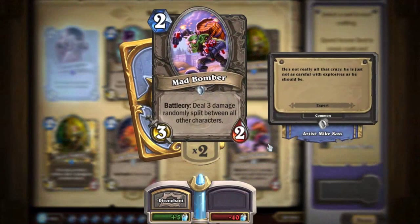He is a common 2-cost minion with 3 attack and 2 health, with one of the most unpredictable battlecries. His battlecry reads: deal 3 damage randomly split among all other characters, meaning you can hit your own minions or even your own hero.